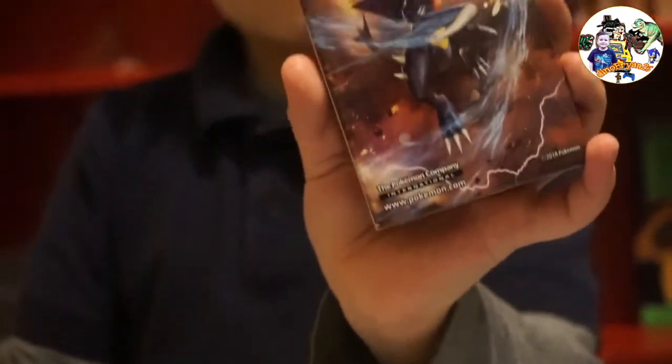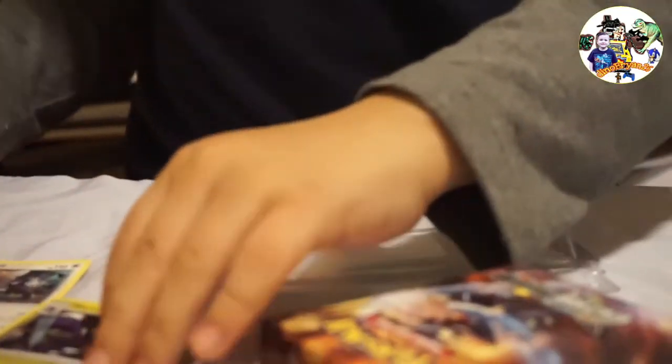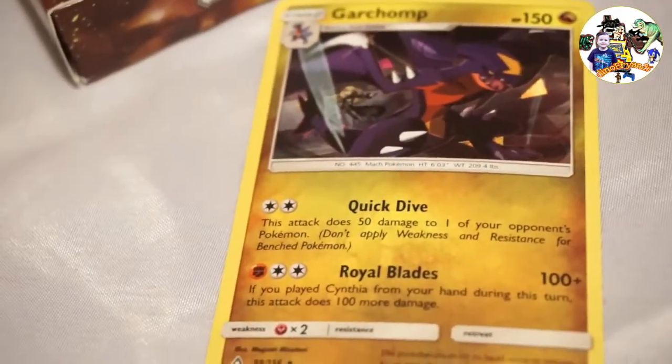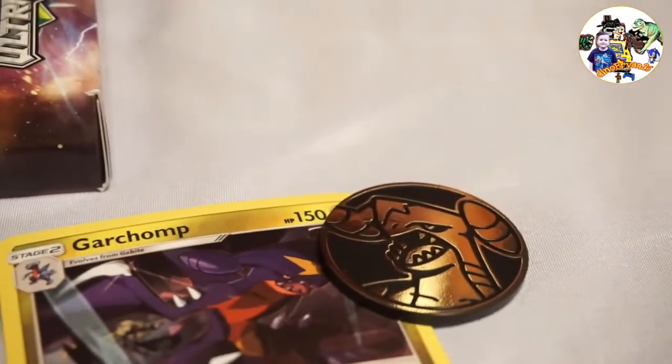Now let's get to the card part - there's Garchomp. Oh, look at this, pretty cool! Now we have the Garchomp card - this is a cool card. Since it's a special card we're going to have it in the front since it's today's card. And all the stuff - never know what this thing is, looks like it's supposed to be Garchomp. Garchomp, who won a medal in the big race - I think that's what makes it special.